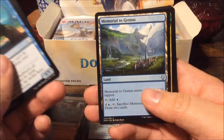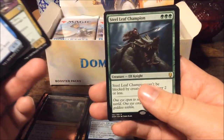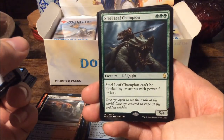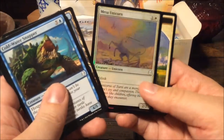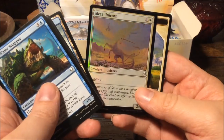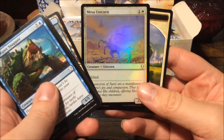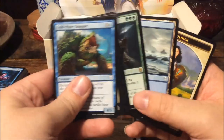Spore Swarm, Memorial to Genius, Slimefoot the Stowaway — and the rare is Steel Leaf Champion: for three mana we get a five-four that can only be blocked by creatures with power two or less. And we get a foil Mesa Unicorn — just look at that, it's magnificent.